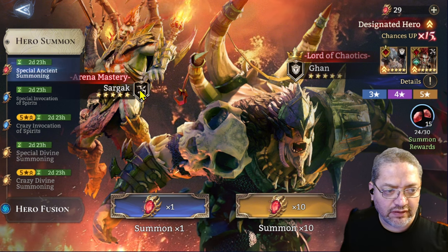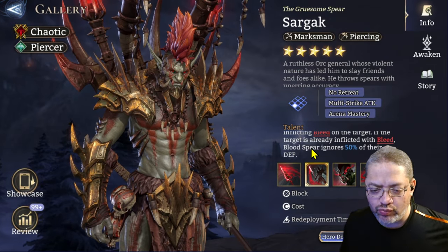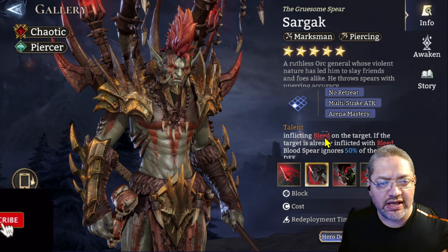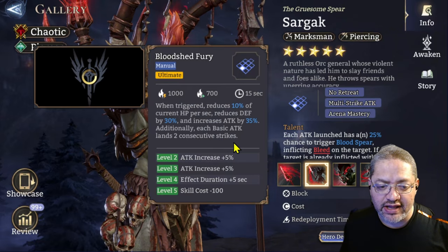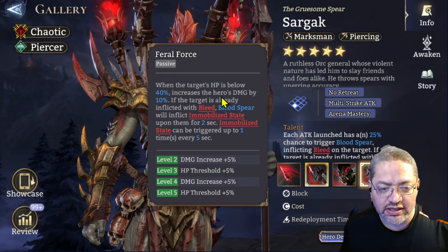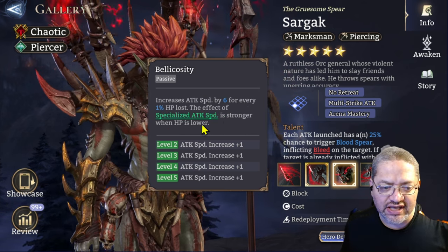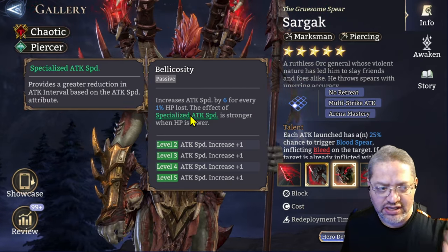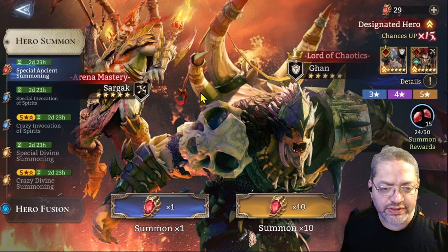Sargak is an excellent marksman. Looking at his talent, the thing that really makes him powerful is that if he inflicts bleed on an enemy he can then ignore about 50% of their defense. With his ultimate he gains attack, and with his Feral Force he has the immobilized state so he can CC enemies. His passive also triggers a significant increase in attack speed, which all makes him a great marksman to have.